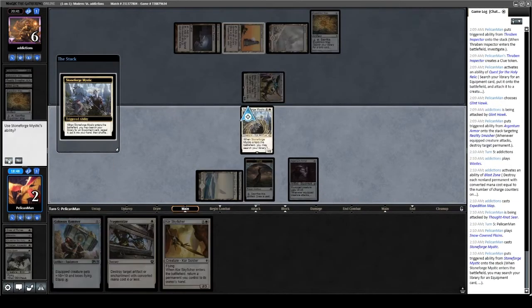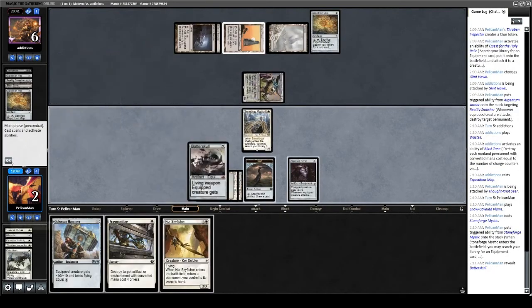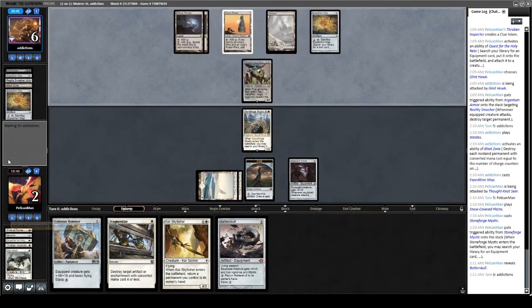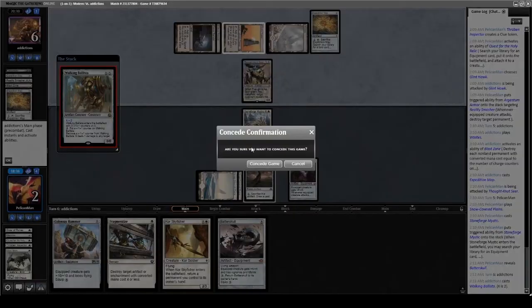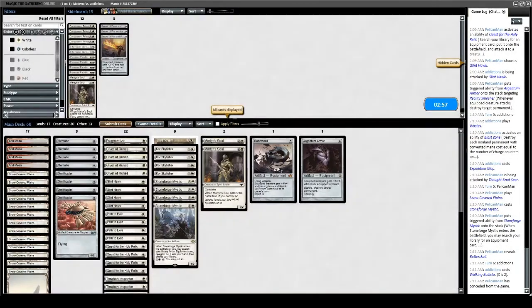We cast Stoneforge and get the Batterskull. Stoneforge is on chumplocking duty, and we're also hoping our opponent draws nothing. Is this Endbringer? Karn? Blightsteel Colossus — okay, we're dead to Blightsteel. Going into game three — is there anything we want to change? I don't believe so. I'm just unlucky that my opponent had a very fast start and we didn't draw a second land for ages.